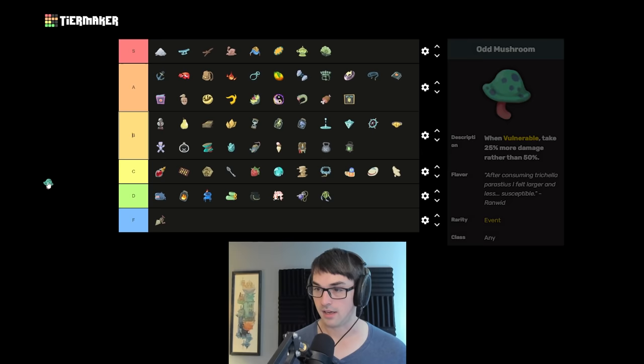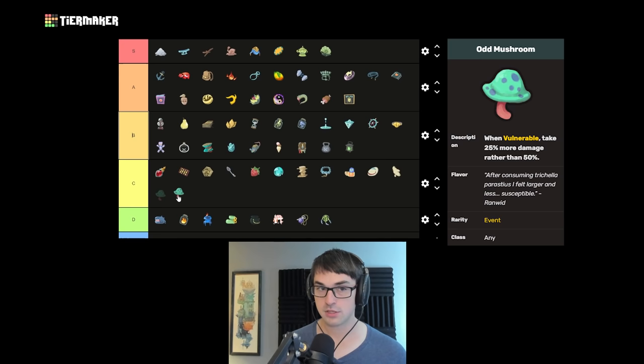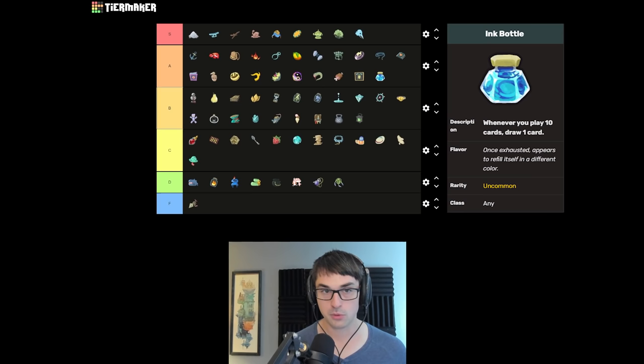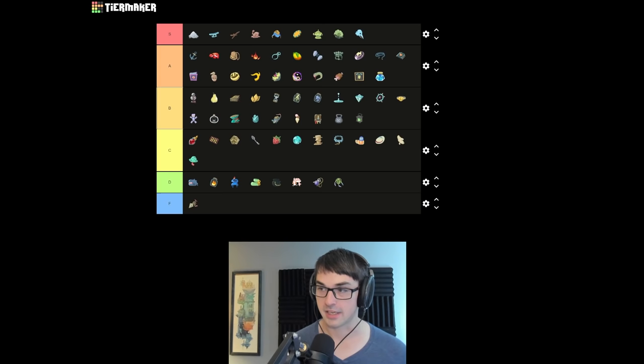Odd Mushroom reduces damage you take from vulnerable — a useful effect, but easy to forget and not that much numerically. Ink Bottle is good card draw. The more cards you play, the more Ink Bottle will draw and the better it gets. I really like Ink Bottle — you can manipulate it to be guaranteed turn one draw, and it can be so much more. I think it's in the same tier as Bag of Preparation — oftentimes one, but sometimes more than one draw per combat, and you have quite a bit of control over when that is.